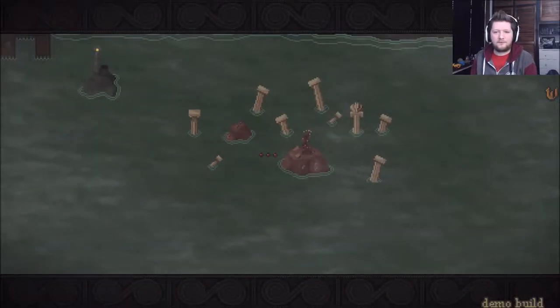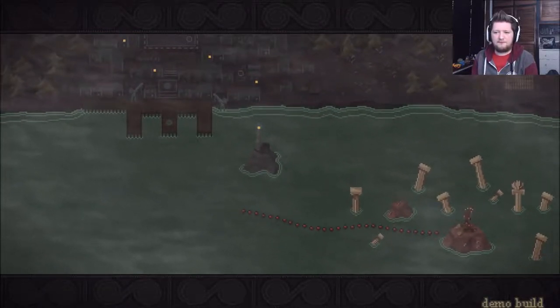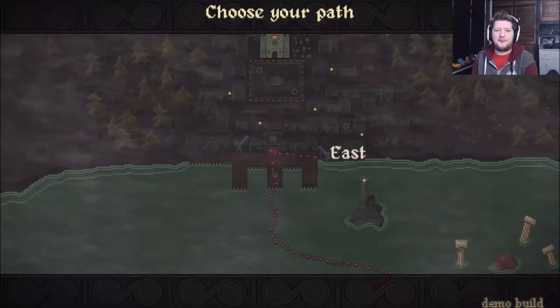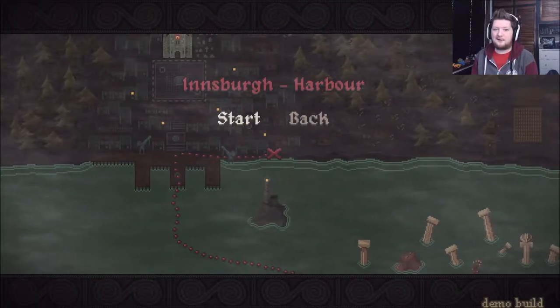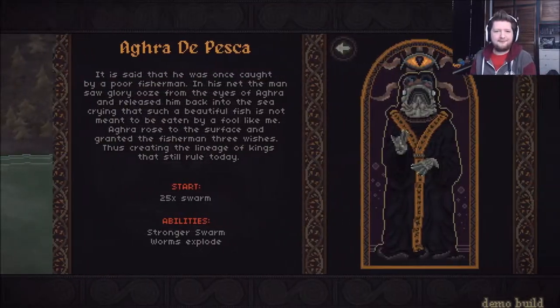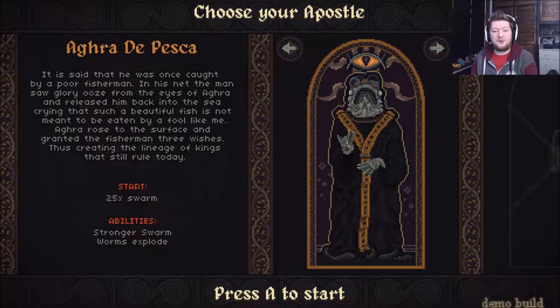Continue. So we're moving on — we start on that little island and we're moving on to the map proper by the looks of things, heading east. I guess I'm going east. Innsberg Harbor — start! Oh, so you get to choose an apostle at the start of every level. That's kind of cool.